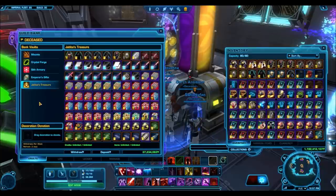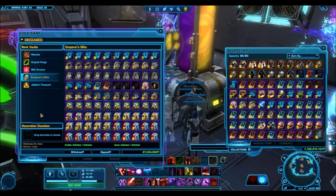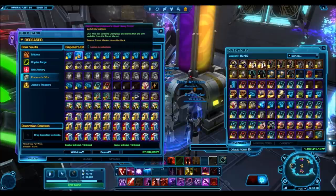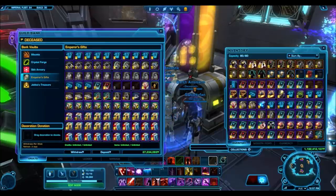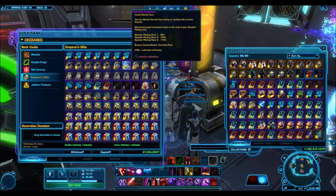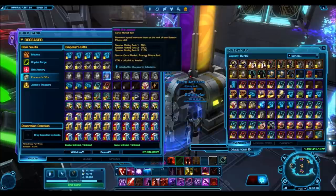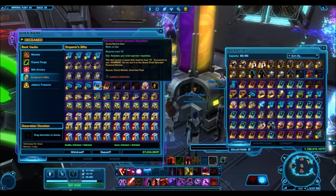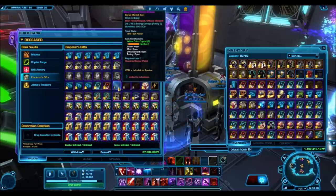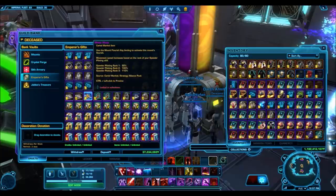Another thing I've been getting questions about is why I've set everyone's rank to Dark Council. Because I need to reset everyone's rank to one rank in order for the giveaway to happen — I can only change who gets to access the Emperor's Gifts tab one rank at a time. If I had multiple ranks in the guild, I would have to change it one by one, which means some people would have an advantage over others. So I made everyone Dark Council.